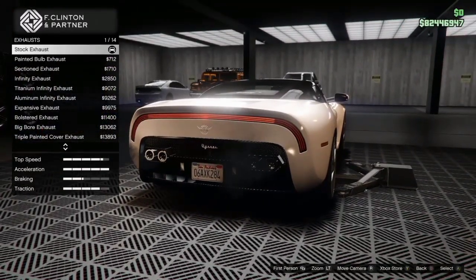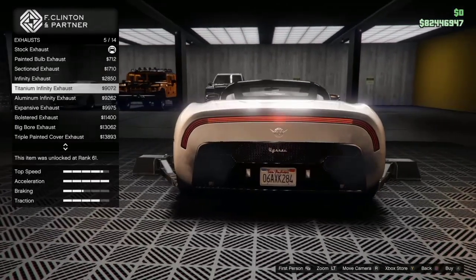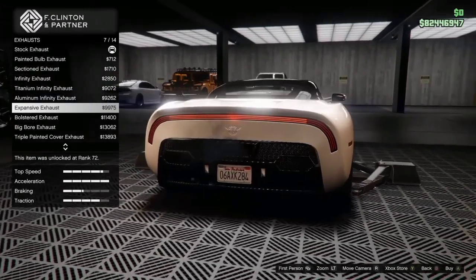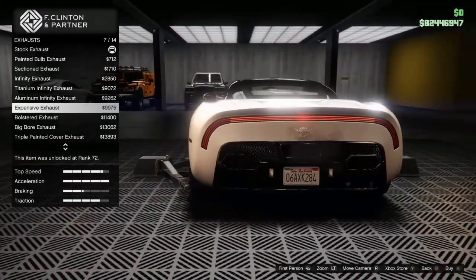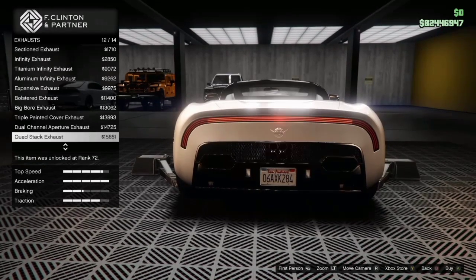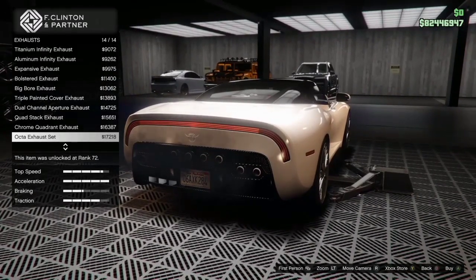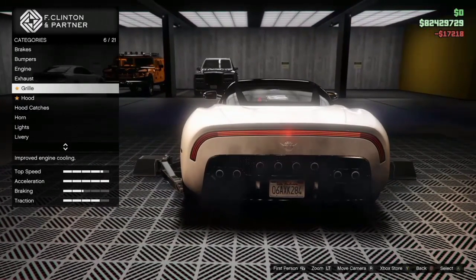Stock exhausts actually look great, I have no complaints there. There's a sectioned exhaust that looks pretty cool, infinities and aluminum infinity, expansive exhaust — that's strange, there's three of them but it's only coming out of one. There's dual channel and quadruple. Then — oh my God — look at that: octa exhaust set. Look at all of that exhaust. I gotta get that, it's so crazy. I know it kind of ruins the look, but that is so cool.